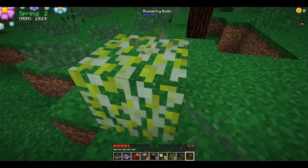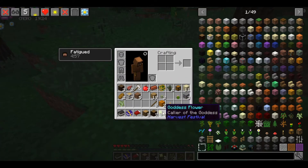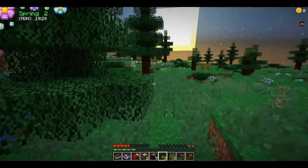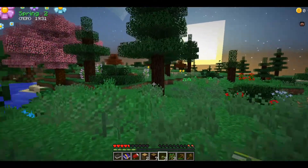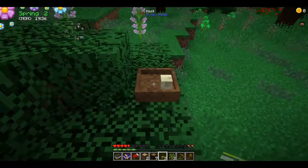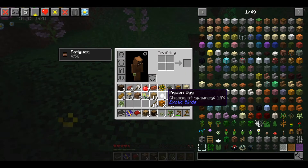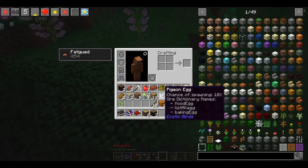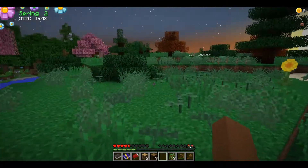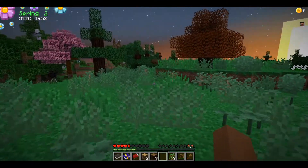There's a blueberry bush — can I harvest it? No, but I'll take it. I can't run. A bird's nest! It gave me a pigeon egg and some sticks — didn't even spawn a pigeon. Uliff is still over there working his butt off while I'm casually walking around.